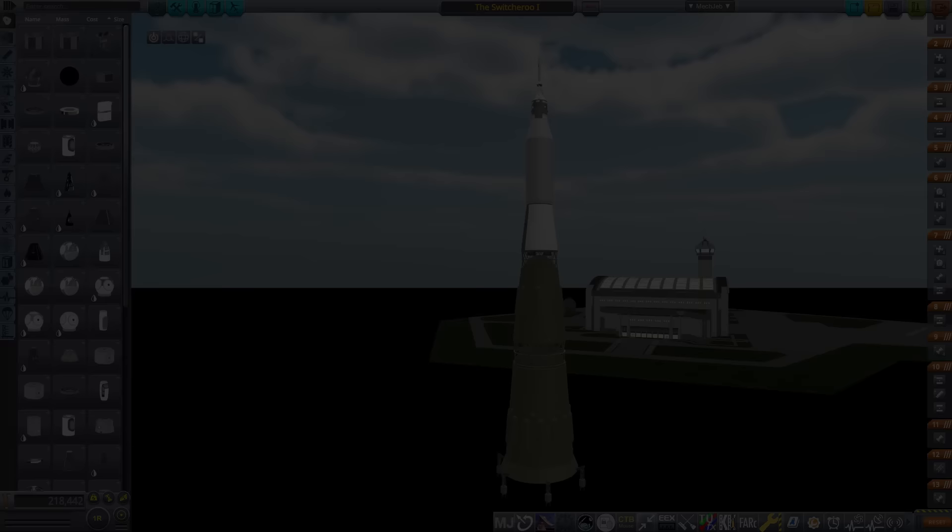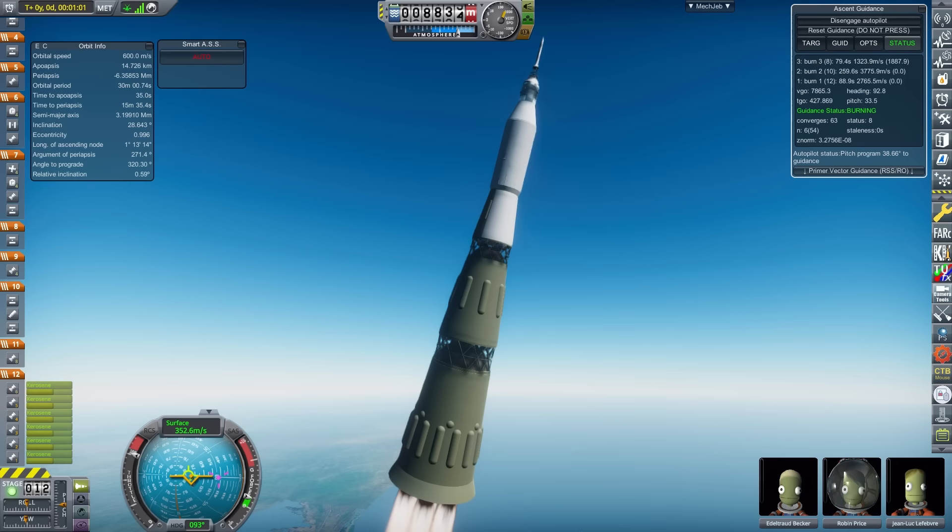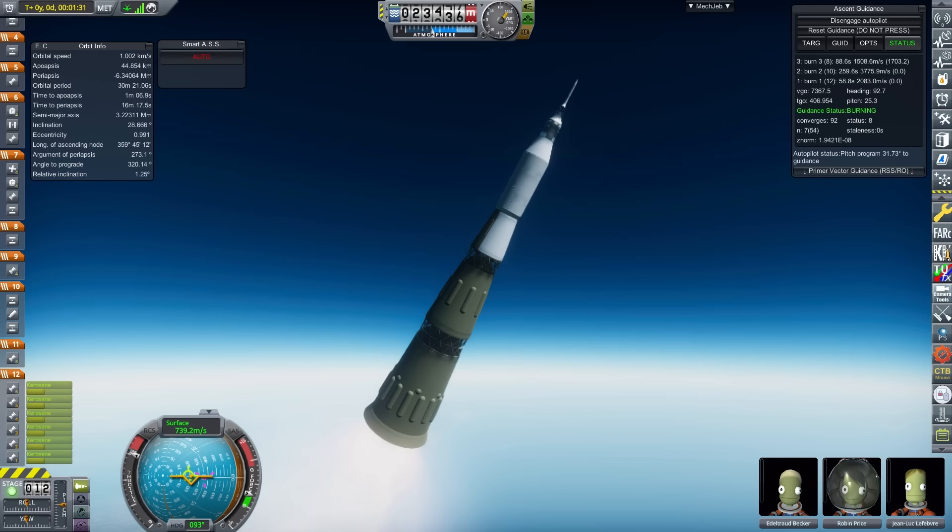What happens if you take an N1, remove all the Russian engines, and replace them with American ones? You get the Switcheroo, of course. This vehicle is the exact same size and shape as the N1, however all of the Russian tech has been replaced. NK-33s become F1s, and J2s basically make up the rest. This is the last of the rockets on this list that takes the basic shape of the N1, and out of all three, is definitely the best in terms of capability.